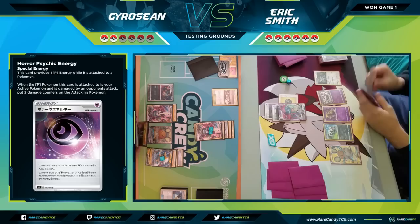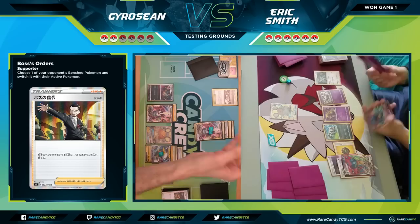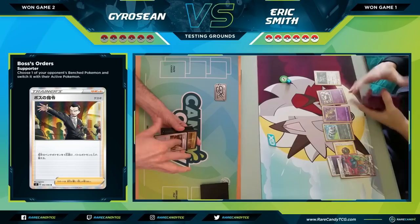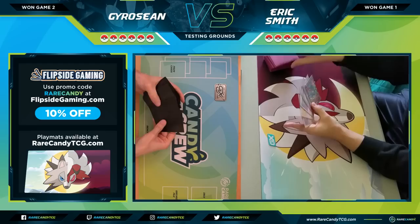Sean uses Eldegoss V to get Boss's Orders out of the discard pile, brings up the Dedenne GX, and takes his last two prizes. Sean wins Game 2, tied at one apiece. Both decks are acting pretty much as they should. I had a couple of rough turns — forced to bench the Dedenne, forced to get the skateboard on Dragapult — just a couple things didn't quite go my way. Nevertheless, the Dragapult deck was still relatively set up decently, and we're going right into Game 3.